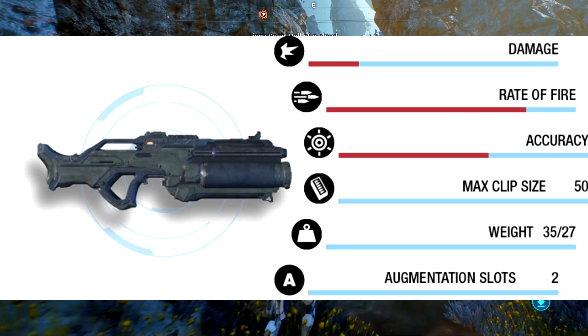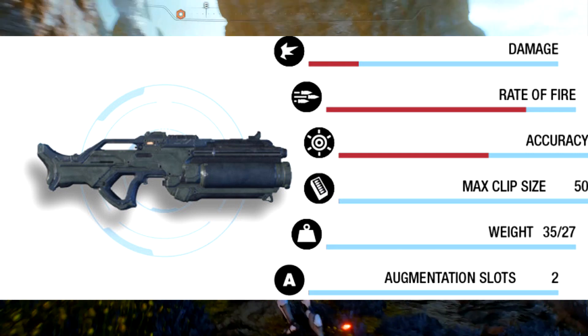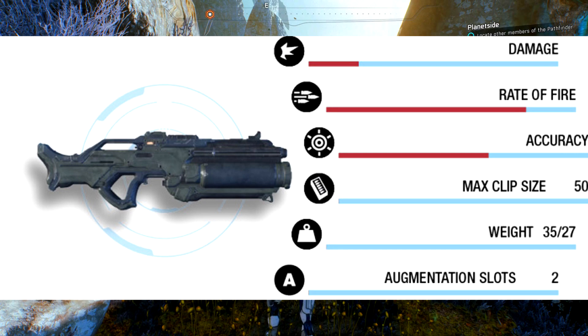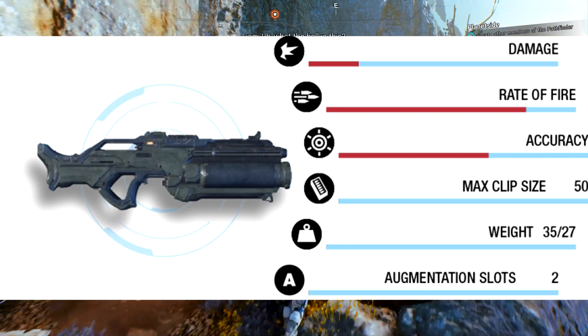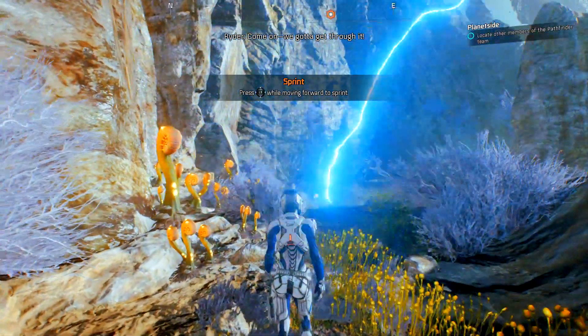The blueprint cost is only 100, and you'll need omni gel canisters, beryllium, fluorite and varium to craft this weapon. It's a really cool weapon. If you're somebody who wants to fight up close in quarters, I would choose this as one of the better close-range high fire rate assault rifles.